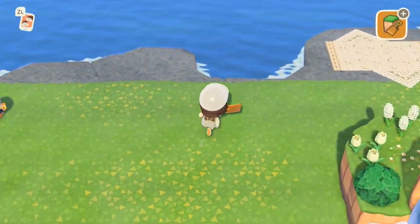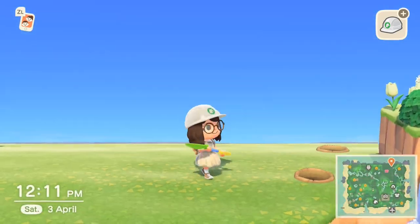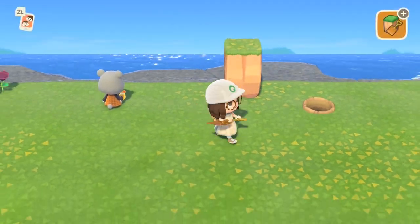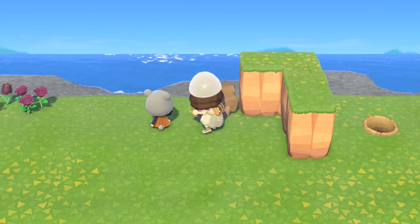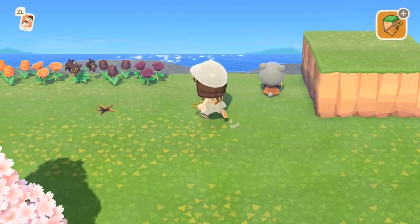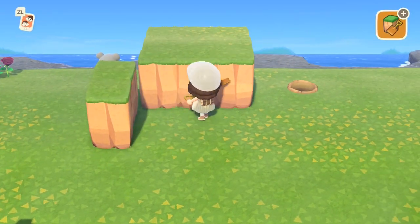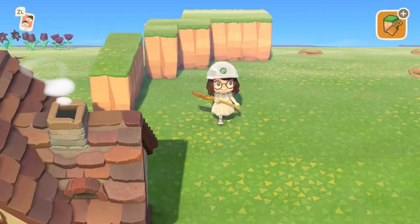So first of all I'm going to start off by framing the area and sorting out the places where I want my trees to be, so I'm digging some holes randomly. Then I'm going to start working on the cliffs — and trust Olive to be exactly where I wanted to build. They always do it every single time, my villagers are always in the way. I didn't mean to speak to her, that was an accident — I was trying to build the cliff but it was just a tad too close to her.